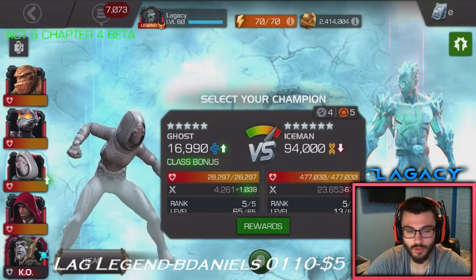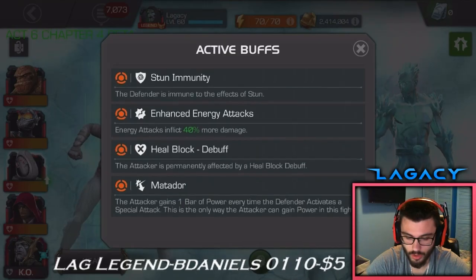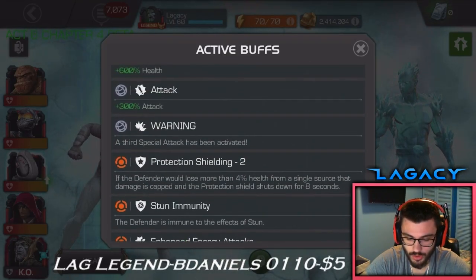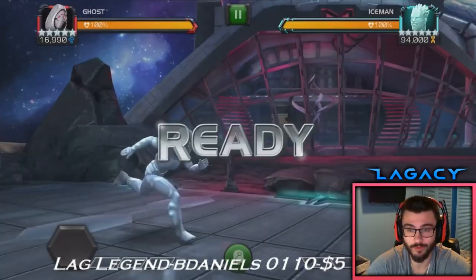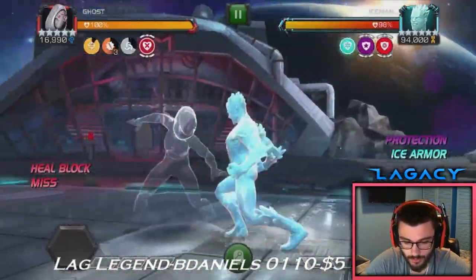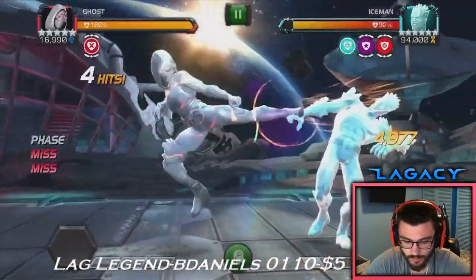First attempt at this Iceman boss. We got matador heal block, enhanced energy attacks, stun immunity, protection shielding. Let's give it a go — it's not matador, it's Mysterio, that's true, he was terrible. We turn the initial cold snap into a fury, just kind of chilling.